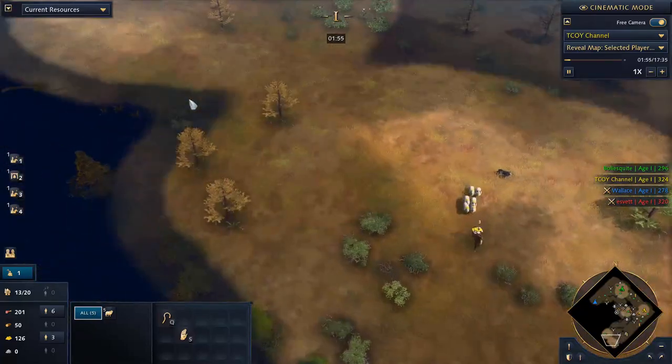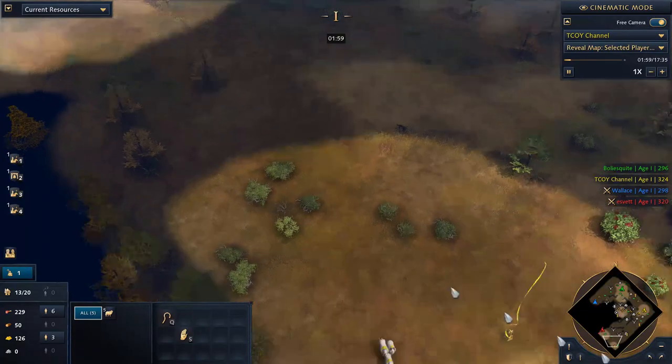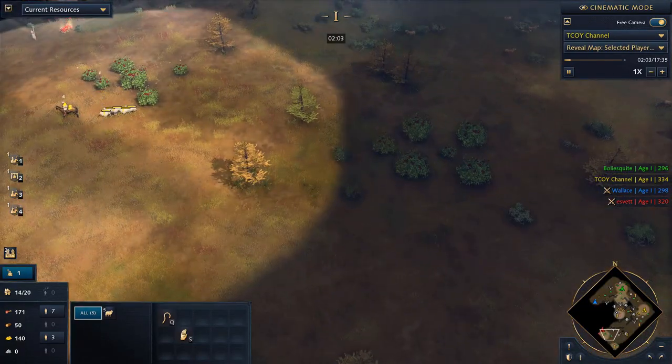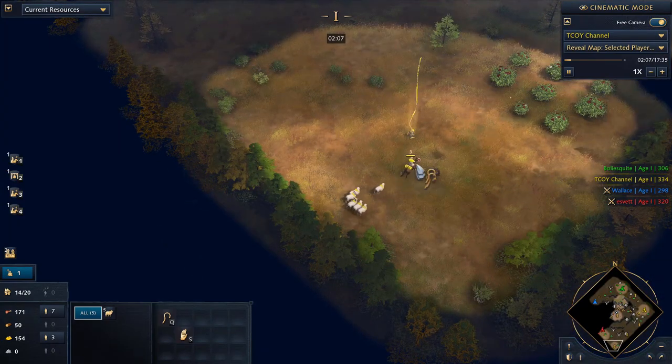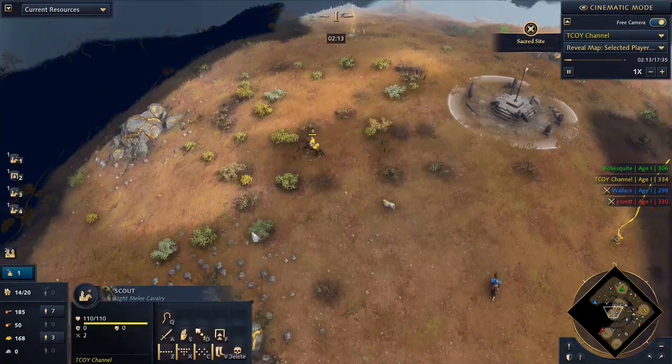If you want to scout a little bit quicker, bring your two scouts together, select the sheep, move them on top of a scout — basically select them as a unit and rally them onto the scout. Then you can use that scout to continue scouting and you don't have to return with both of them.